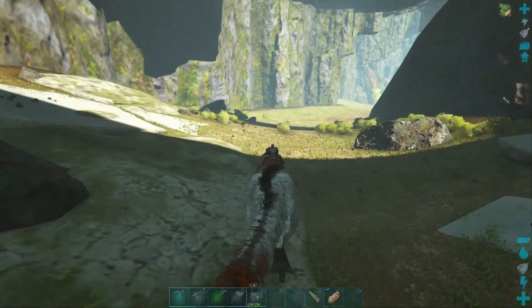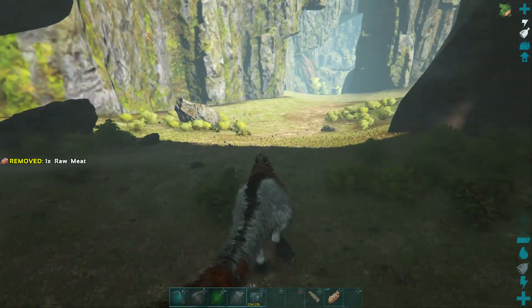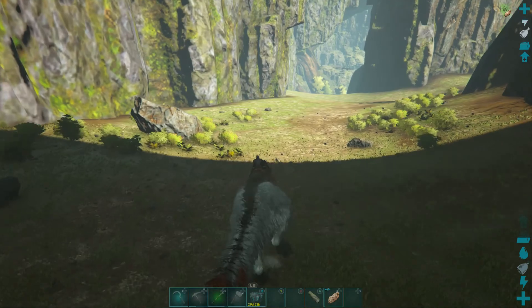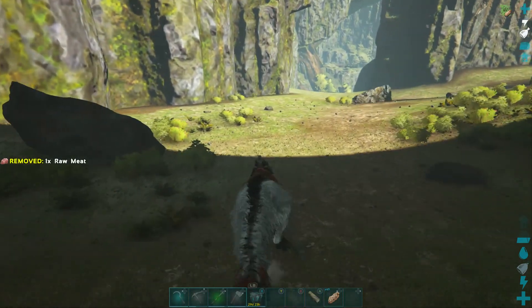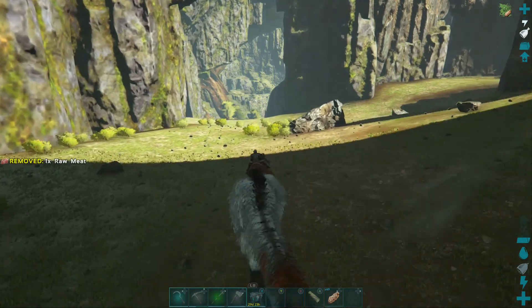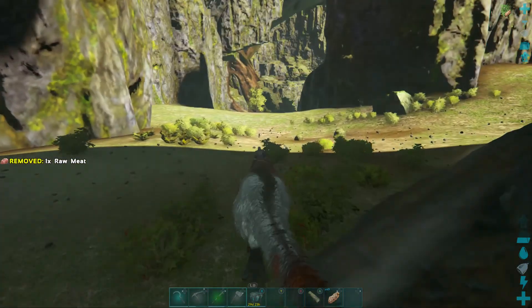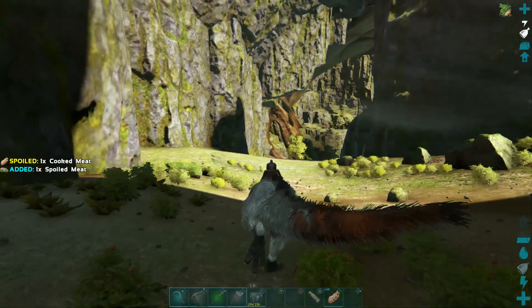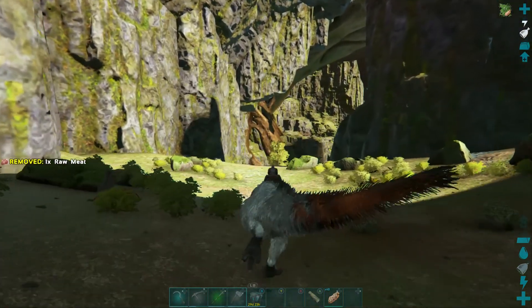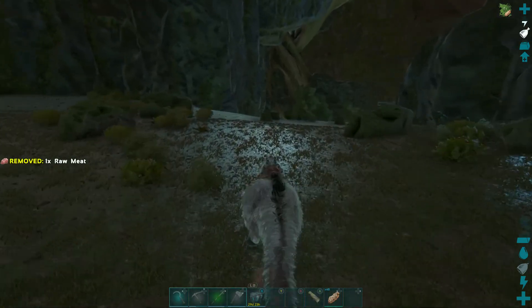This is going to be the forest titan fight. For the three titans on Extinction — the forest titan, the ice titan, and the desert titan — you have the option to kill them, which is what we'll be doing in these videos, or you can tame them as well.